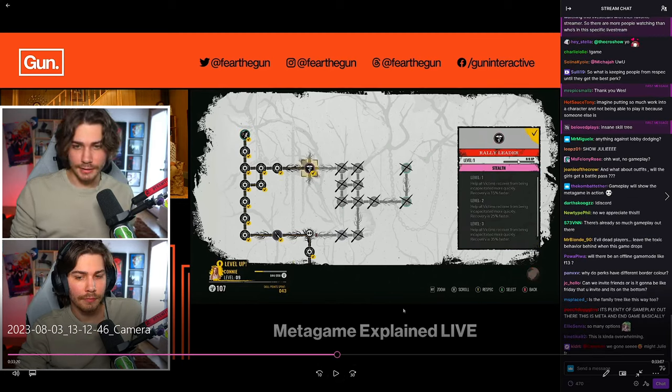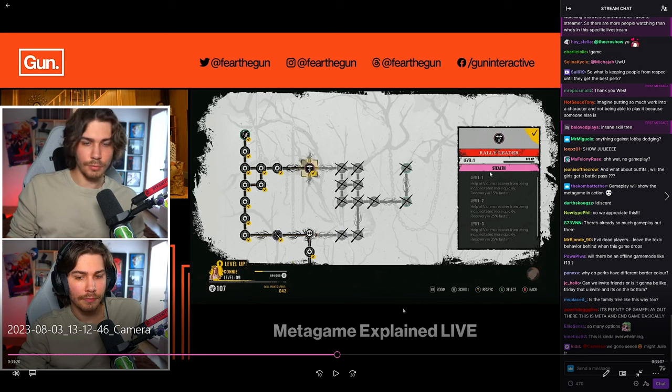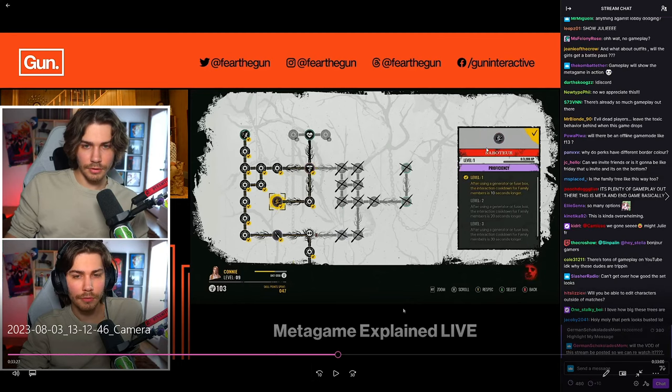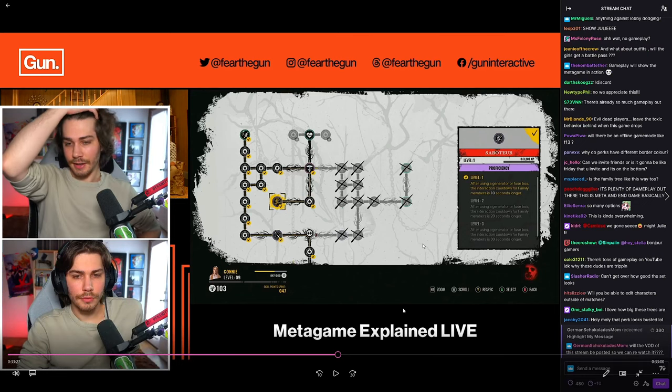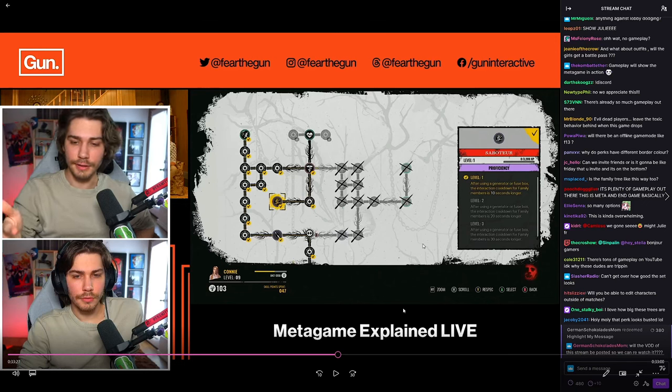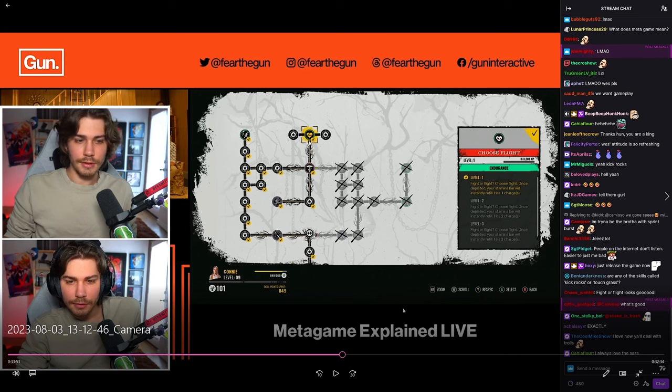Rally Leader: level three helps all victims recover from being incapacitated 35% faster — a solid team support perk. Next, Saboteur: level three — after using a generator or fuse box, the interaction cooldown for family members is 30 seconds longer. That's very significant because the family can sometimes run to the generator fast enough to stop everyone escaping at the cattle grid; an extra 30 seconds is a long time.